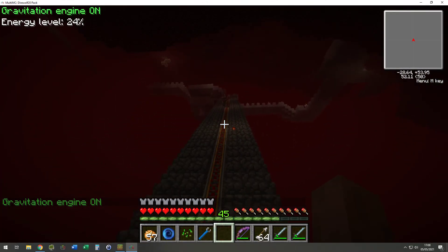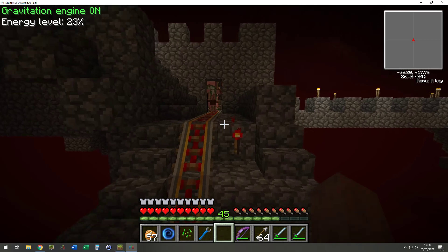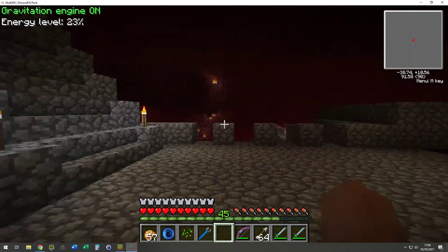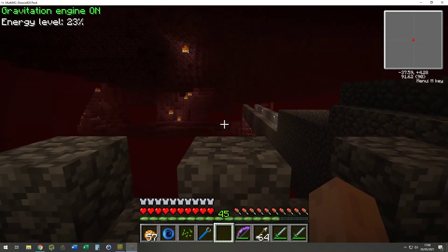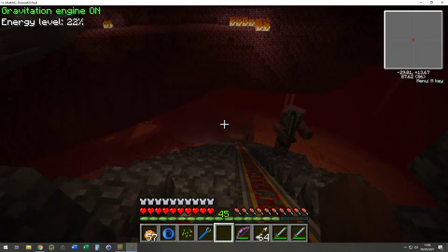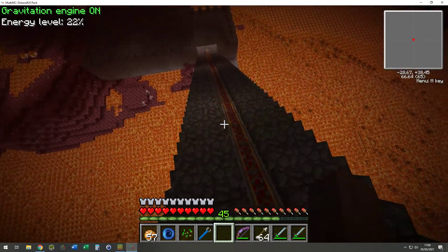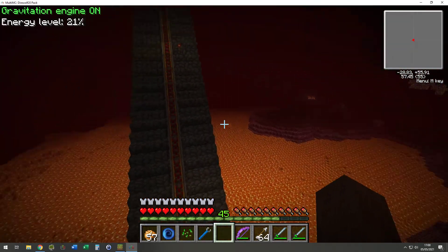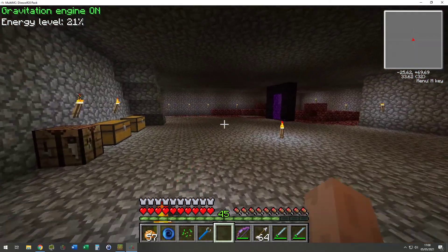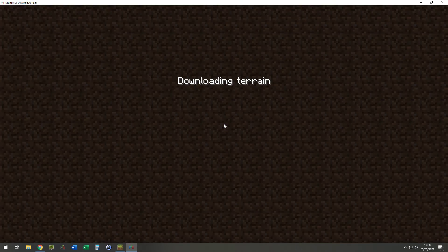In the nether — this is bringing back more memories. Before we started using portals, we must have used this as a nexus. Each tunnel here leads to one of my mates' bases. In the nether, eight blocks in the overworld equals one block here, so you can create a little travel nexus. That's really cool. It's a bit sad but also fun at the same time.